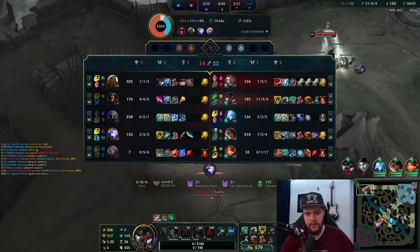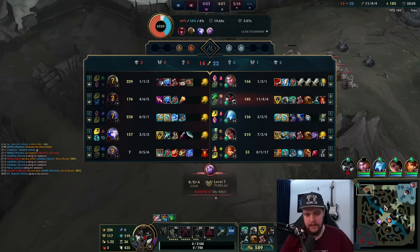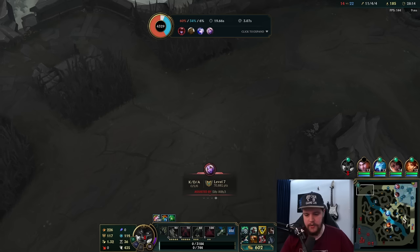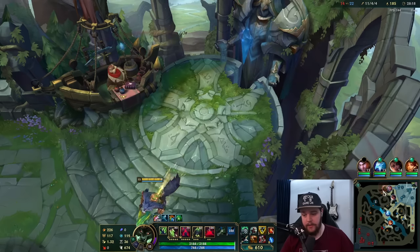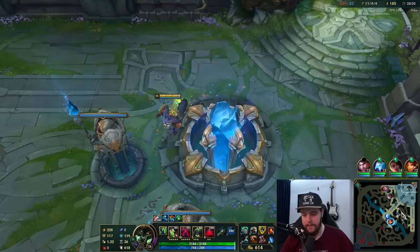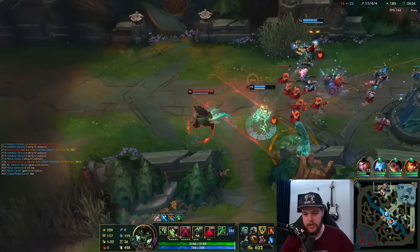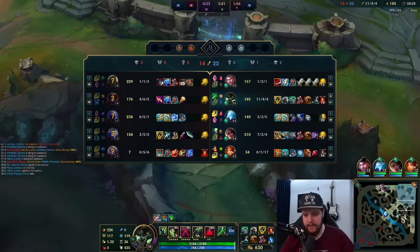The enemy team is doing work — they all have a hundred CS more than my solo laners, both of them. Pretty tough fight situations to be in. I did get the Dragon though, so that's good — I was able to smite that away. Overall fairly happy with the fight situation but it's looking a little sus.